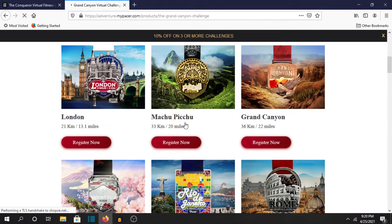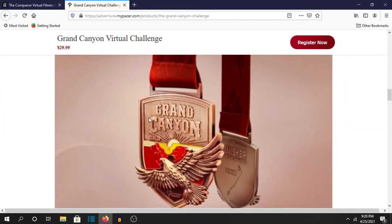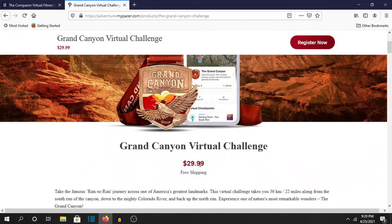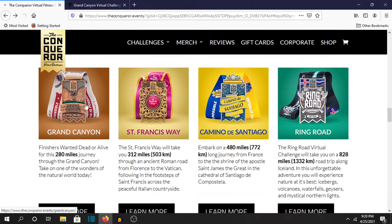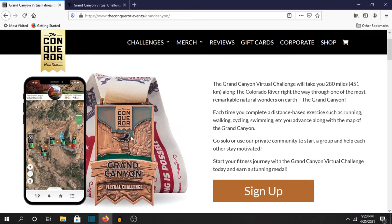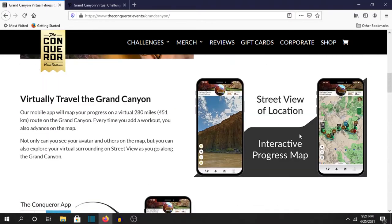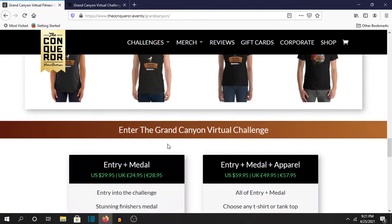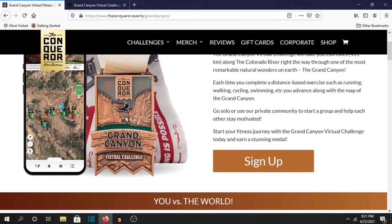For example, Pacer's Grand Canyon medal looks kind of cool, but it's only 22 miles. While Conqueror's Grand Canyon challenge is 280 miles and goes along the Colorado River — which would be perfect for somebody with a rowing machine. I like how it's 260 miles longer, so I would probably go with the Conqueror Challenge over the Pacer one for that.